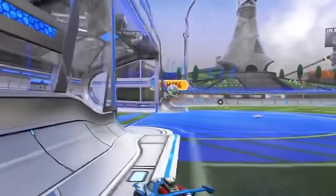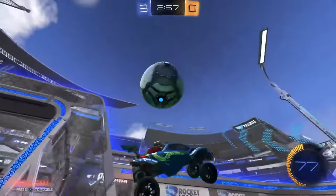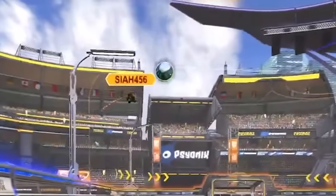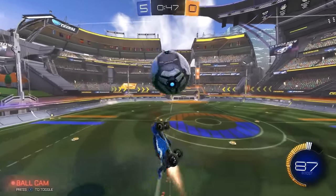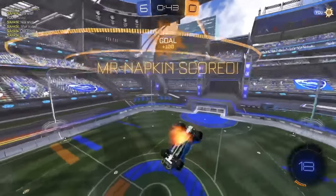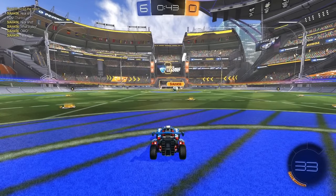But look at him - he's actually forming an attack. He almost had that angle - it's actually pretty impressive for a silver. Taking it up the wall for an air dribble. He went for an air dribble or a flip reset or something.